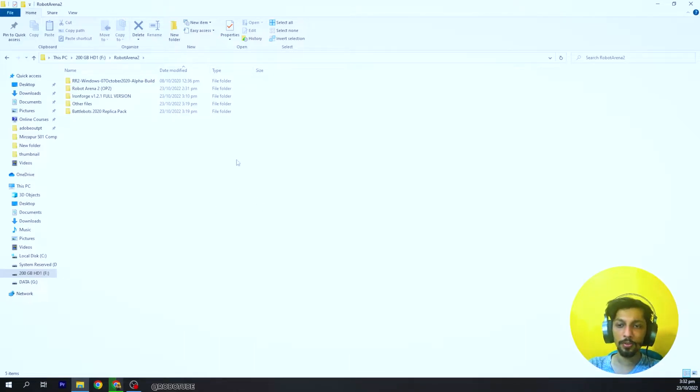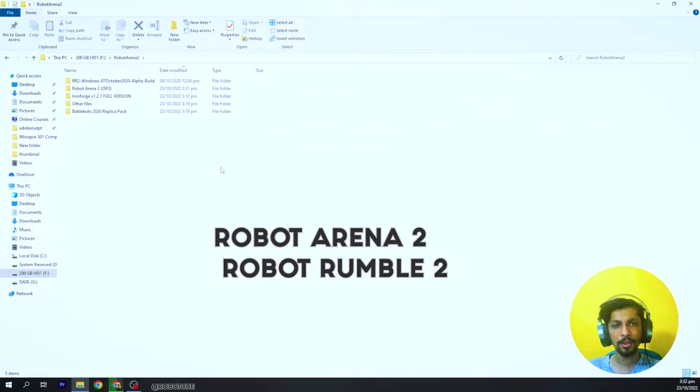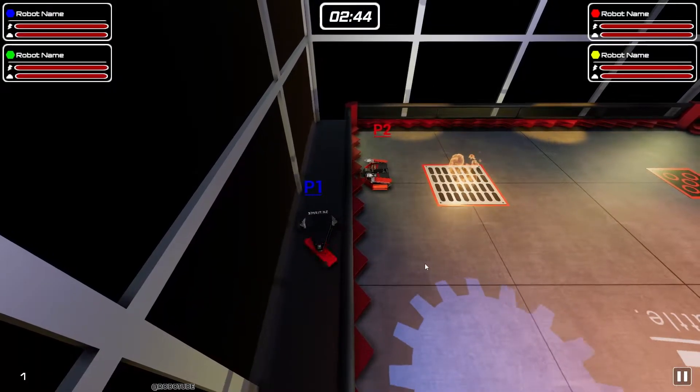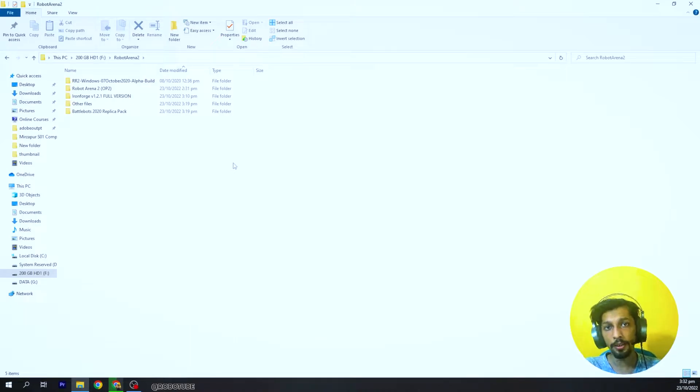To start this video, I have found two names on the internet: Robot Arena 2 and Robot Rumble 2. These two games are somewhat playable, but I am still disappointed — the graphics are not that good and the controls are not that good as of 2022. If you simply want to download these games, you can see the files on your screen; the link is in the description. If you want to apply some add-ons or plugins, I've provided a complete guide in the description as well.